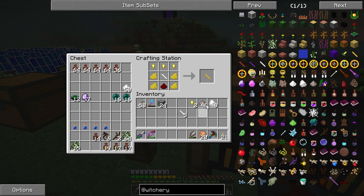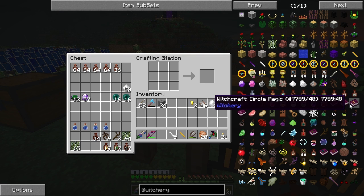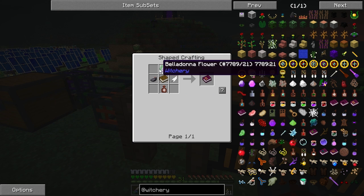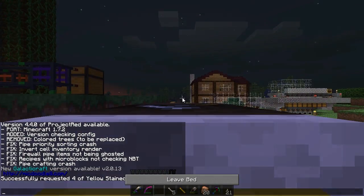I do need ritual chalk to make golden chalk, which I have — four dandelion yellow and a redstone gives me the golden chalk. Now it gets a bit difficult. I need to read 'Witchcraft Circle Magic,' which is a book.